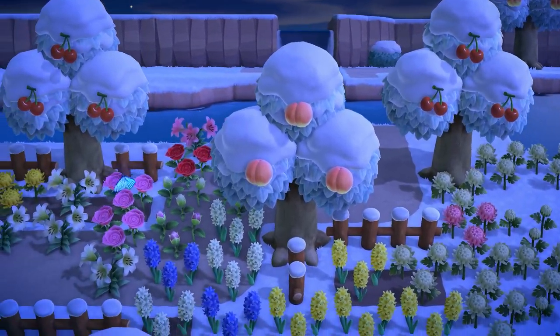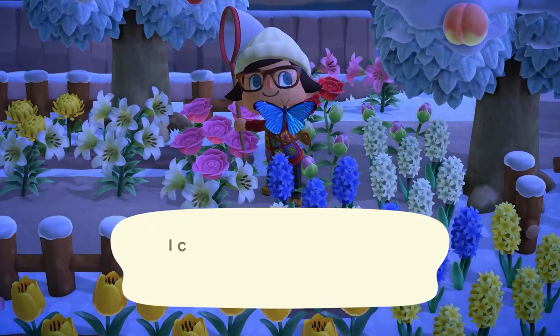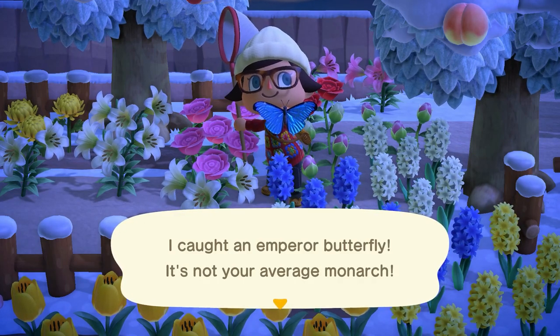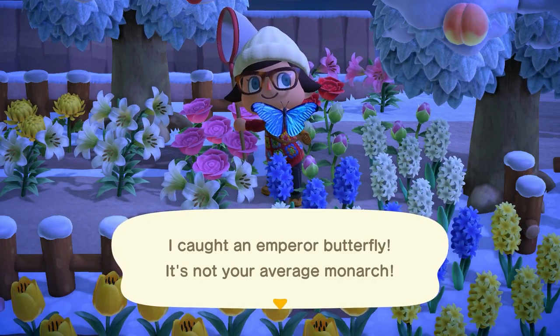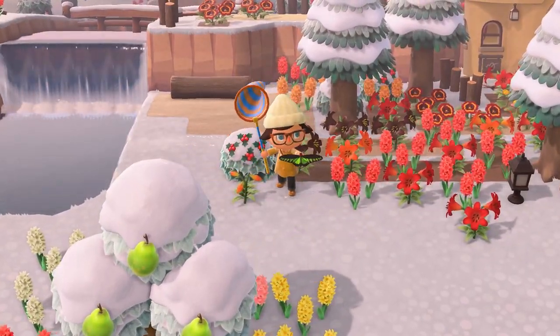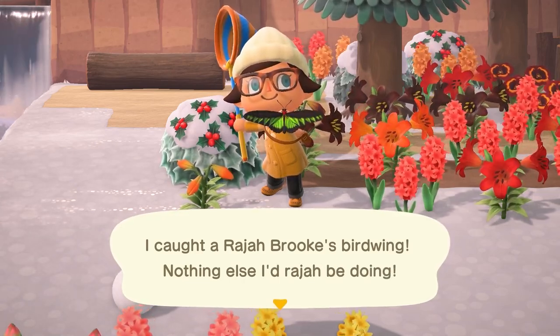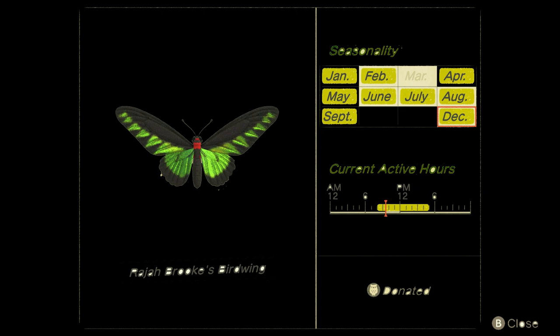Moving on to our very short bug list, starting with the new bugs in December. First up is the emperor butterfly. This bug is obviously a flying bug — being a butterfly — and will be hanging out around flowers on your island. You can find this one from 5 p.m. to 8 a.m., and it sells for 4,000 bells. The next one is the Raja Brooke's birdwing butterfly. Also a butterfly, going to be hanging around flowers on your island. It can be found from 8 a.m. to 5 p.m., and sells for 2,500 bells.